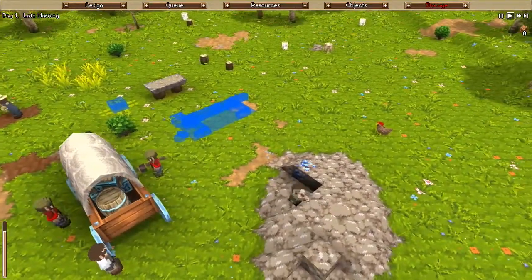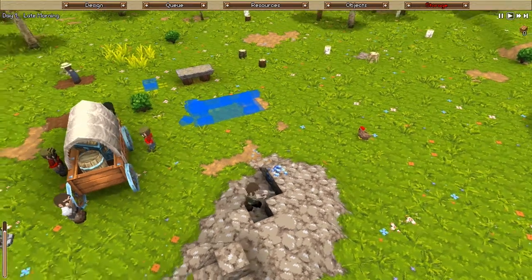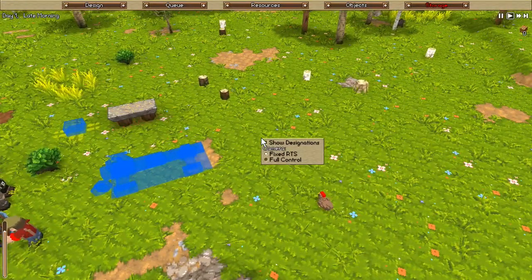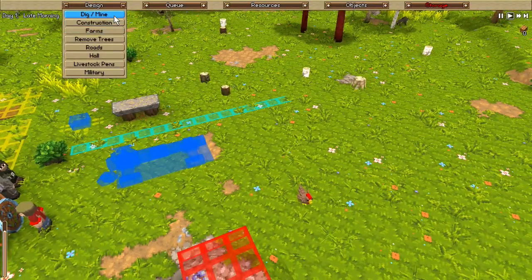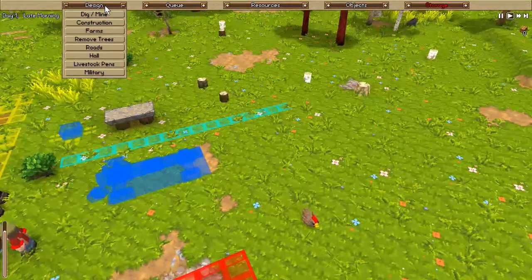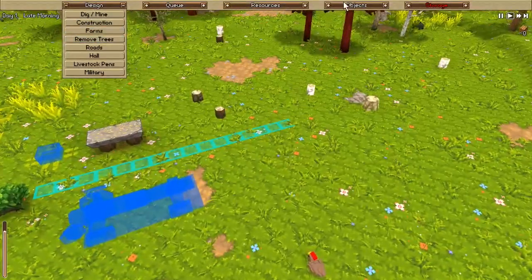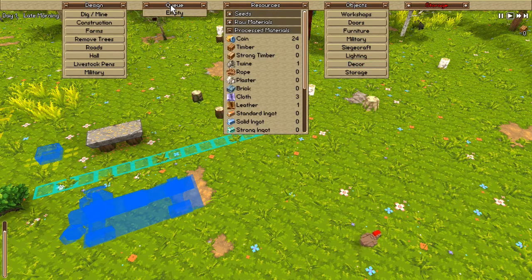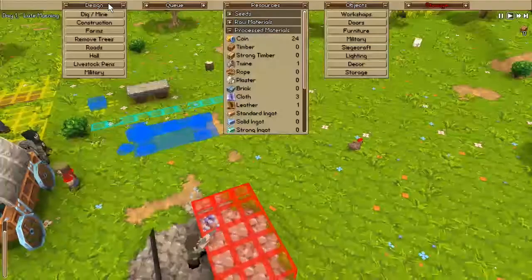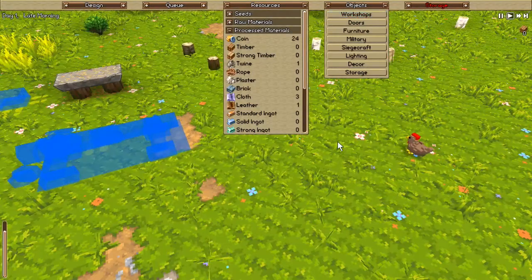We might get some eggs from the chicken, which would give us food for our people — because food should be one of the more important things. Shelter is another one, and I guess we should be able to make houses. I don't know if there are pre-made houses or if we always make them on our own.